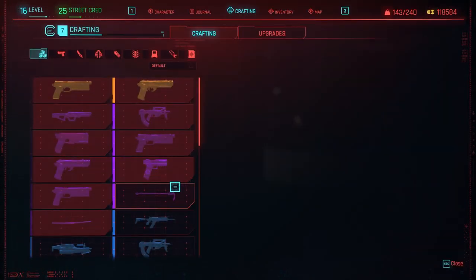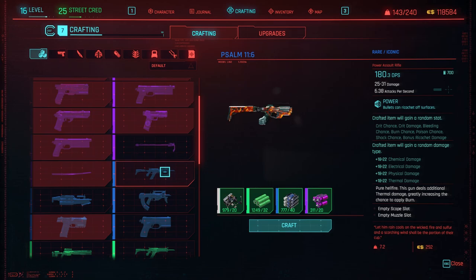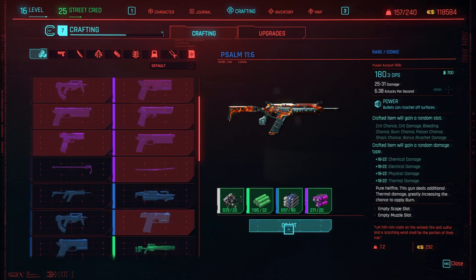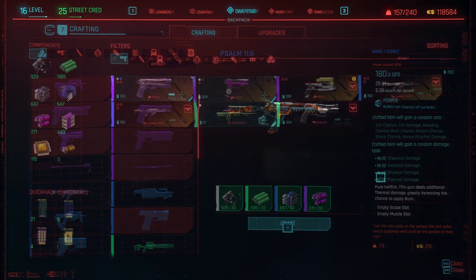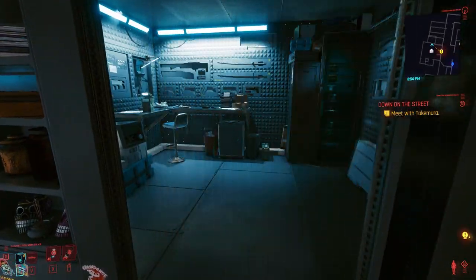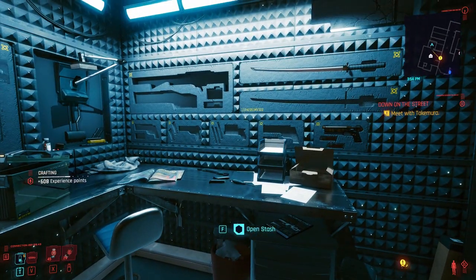Once you craft the item, I would say always craft at least three or four, pick the one that's best for you, and then the worst one you can put in your stash in V's apartment. The recoil is really low, it gives fire damage, and it's a really good early game gun to get.